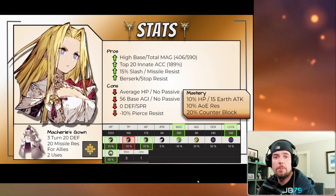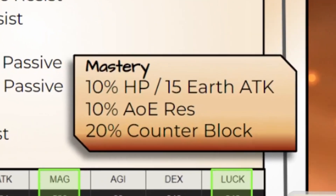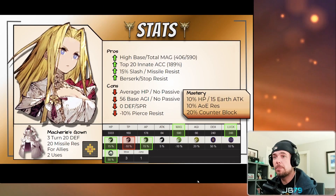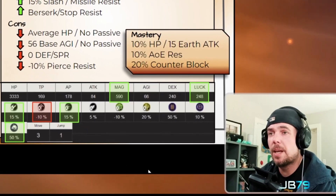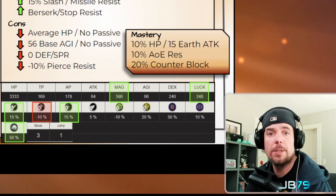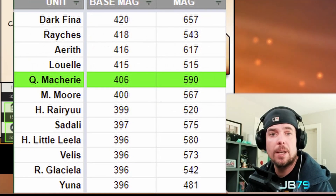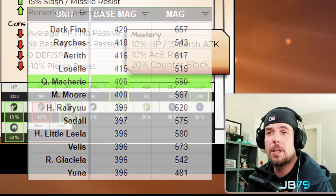Now let's dive into her stats. I want to highlight what I feel is a pretty good mastery for Macherie — she comes in with both a 10% area resist and a 20% innate counter block chance. Jumping into her stats, it's difficult to look past that chunky magic stat. Macherie gets 590 innate magic, 406 of which is her base value, and among her UR peers that has her sitting at fifth overall for both categories — very, very solid.